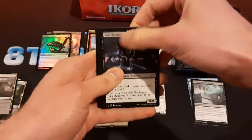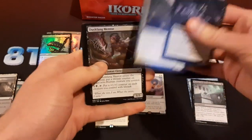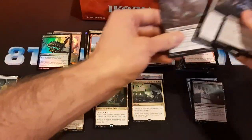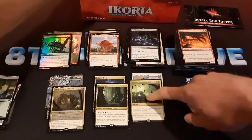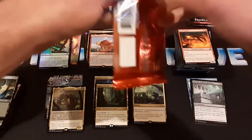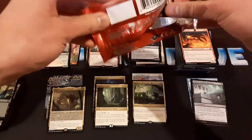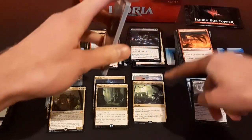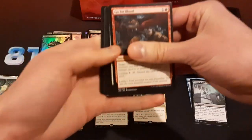Void Beckoner — that's the Space Godzilla, the one that was controversial. Ruinous Ultimatum — that's the good ultimatum. We'll put that in the cool stuff. There are a couple of good ultimatums actually, but I think that's the best one. It's incredibly good in Commander — destroy all non-land permanents your opponents control for six mana. Seems good to me.